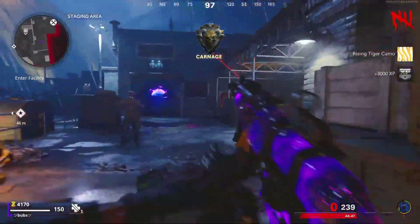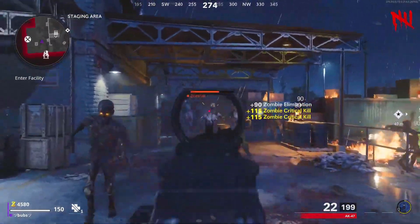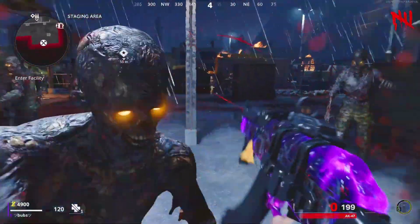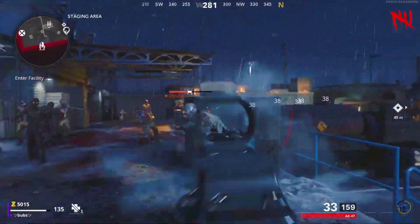Yo what's up YouTube, it's your boy Bubz here back with a brand new video. In today's video I'm gonna be showing you guys a solo god mode camo slash XP glitch on the map Forsaken, which you guys can use to unlock dark ether, get unlimited XP, and even weapon XP.